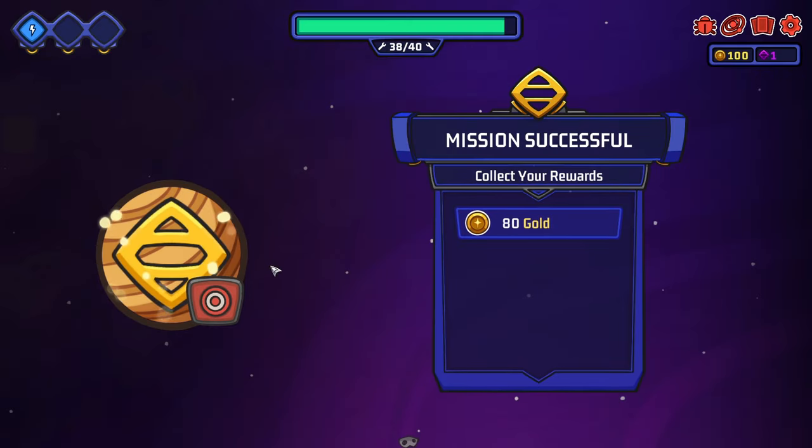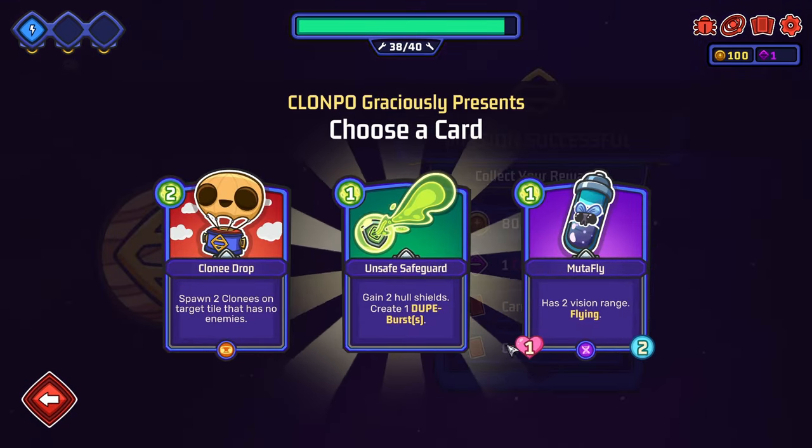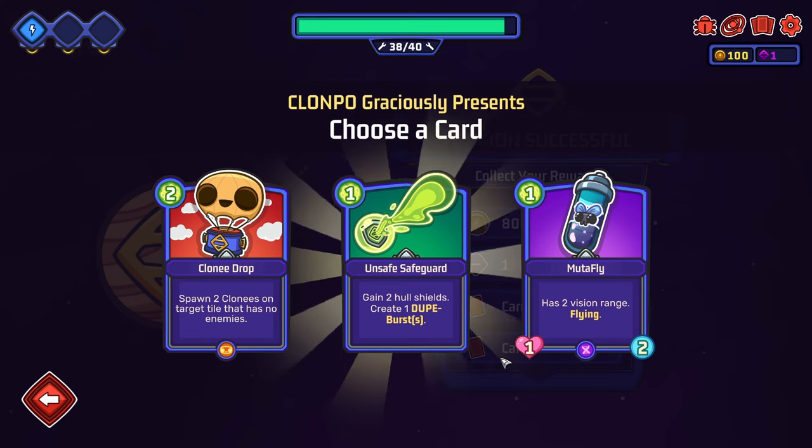Great job! We get 80 gold and one Clonpo credit — credits can be used to buy goodies from shops. Now we're talking! And we get to pick two cards as rewards. This is exciting!